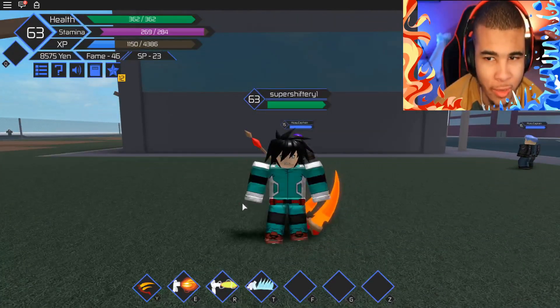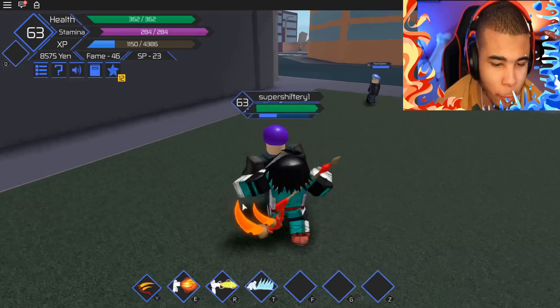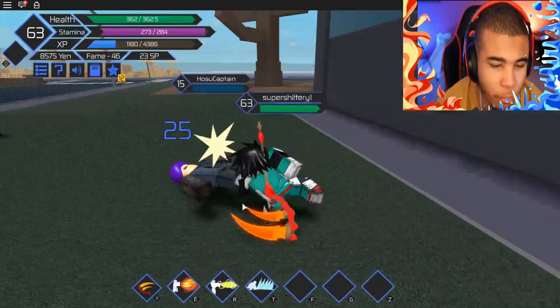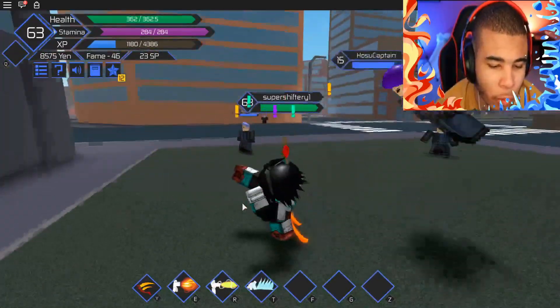Since we couldn't take out the Hazu Knights, we need to go ahead and take out the Hazu Captain real quick. No problem whatsoever — as you can see, this is going to be very easy. Let's just take them out real quick. Only level 15 — that's nothing, that's light work. It's a wrap.